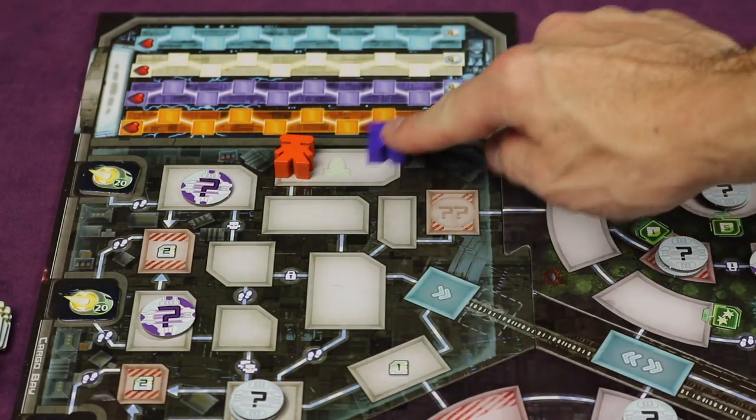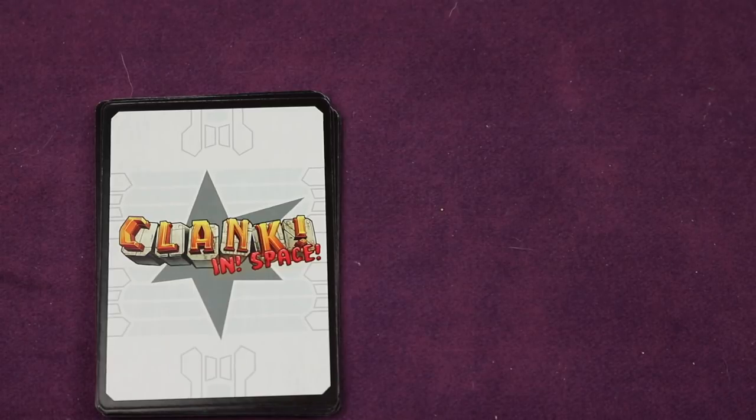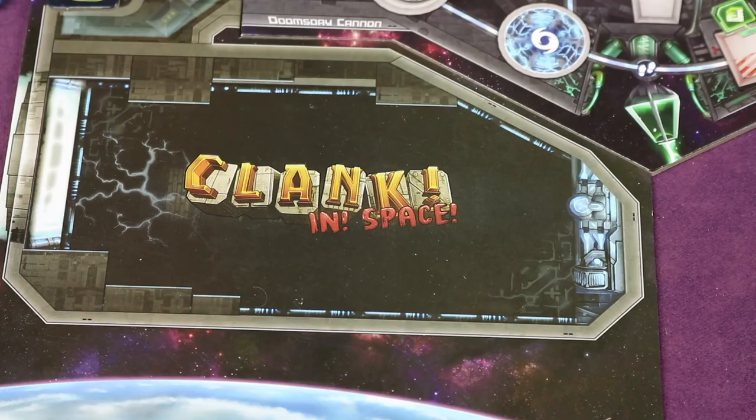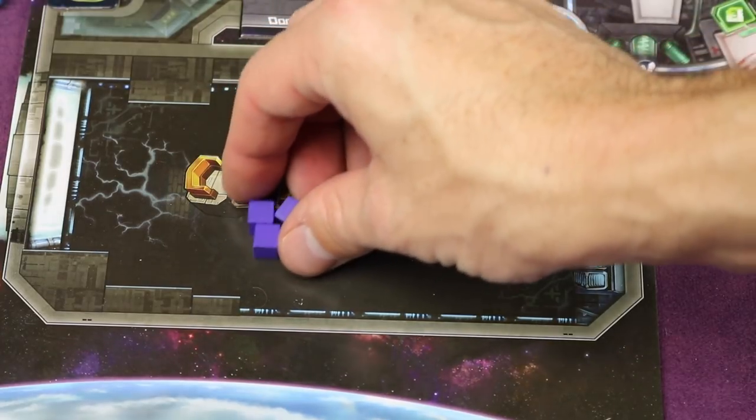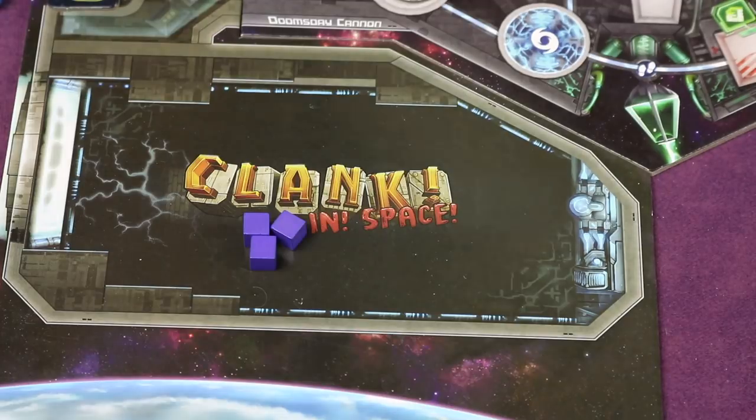Each player places their player marker in the first spot just below the health marker on the top left of the board. Each player shuffles their ten starting cards and draws five into their hand, kept secret from opponents. The sneakiest player goes first. The first player places three clank cubes in the clank-in-space area; second player places two; third player places one; and the last player places zero.